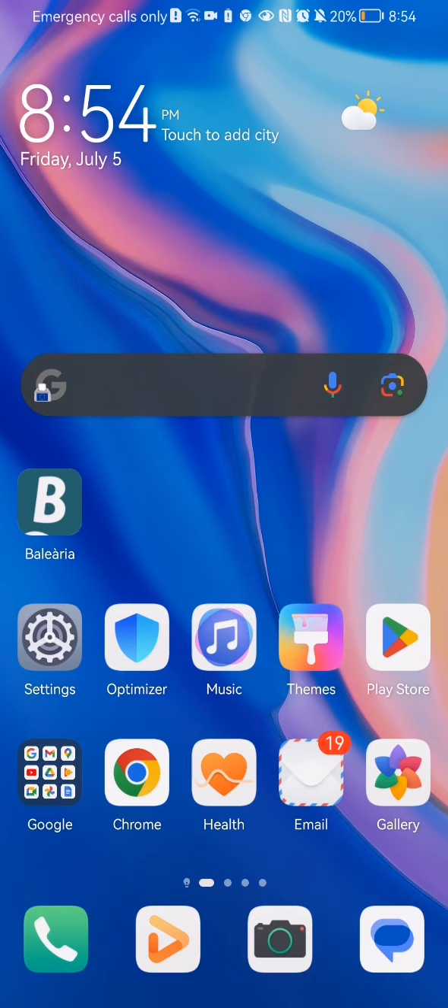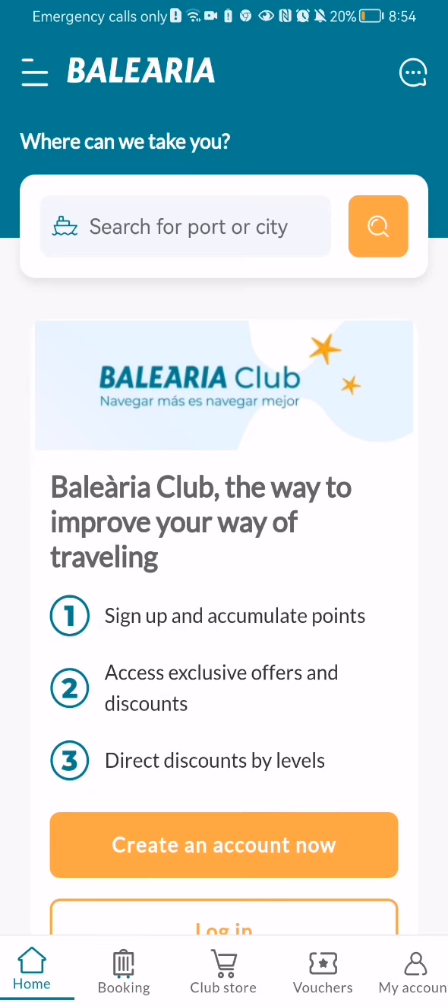The first thing you need to do is enter the app. After you have done that and you are on the home page, you should look at the top left corner and there you will see three lines — press on it.